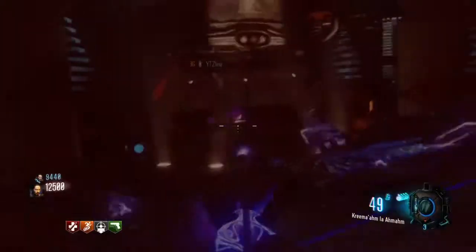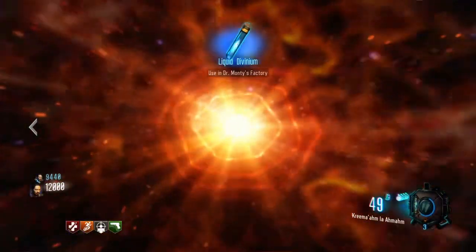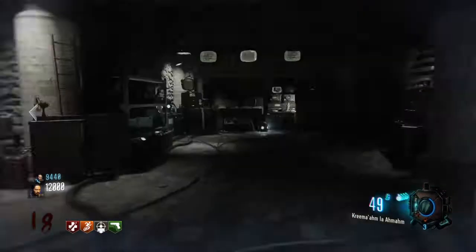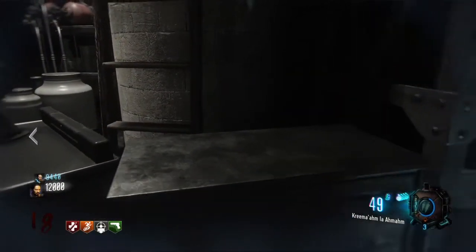From here we need to make our way into this teleporter machine and go back in time. Once we are now back in time, don't forget to pick up your easter egg pieces, but most importantly that free Gobblegum. Walk up to this table right here and hold down that interact button.